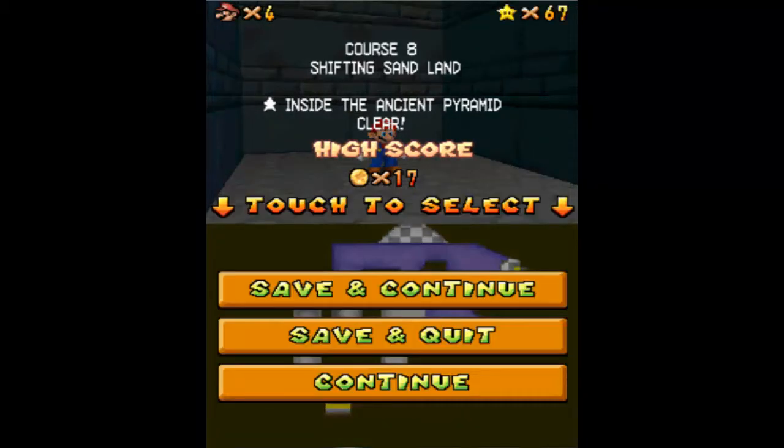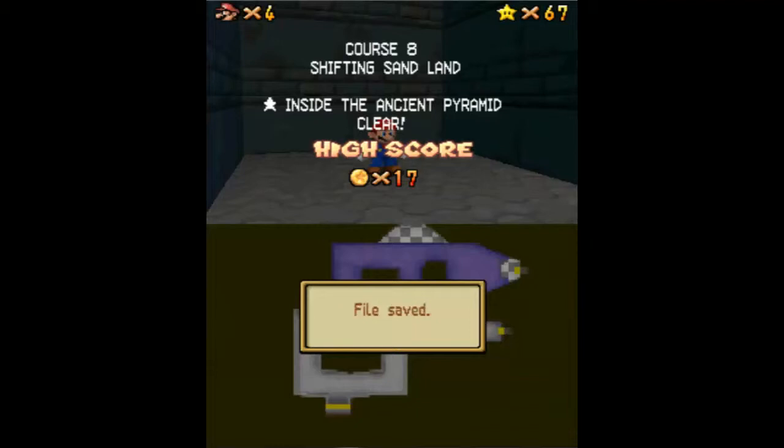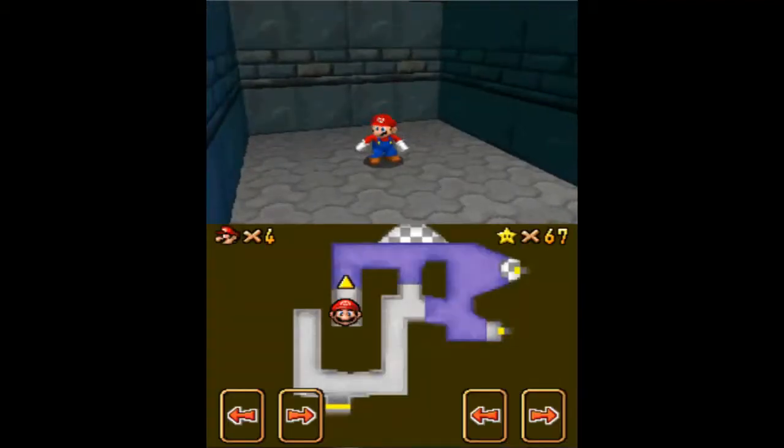You can easily get out of it. So that being said, this wasn't too hard of a star as you saw, especially if you're using Mario. If you're not, you just kind of have to make your way up there without the help of the power flower. So definitely use Mario if you want this to be super easy.